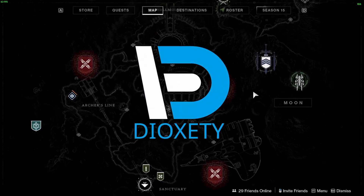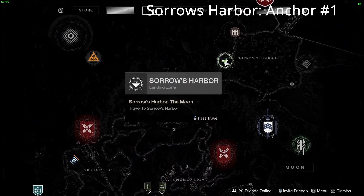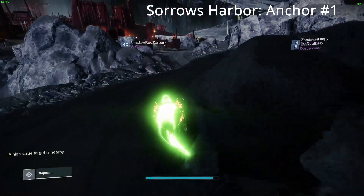Hey, what's going on everyone. Today we're going over all 12 ascendant anchor locations found on the moon. The first seven are located at Soros Harbor, follow my path.